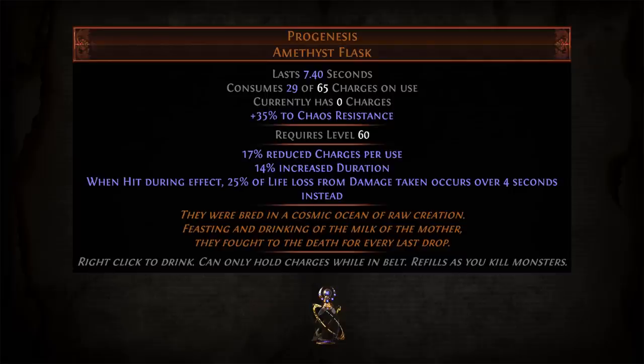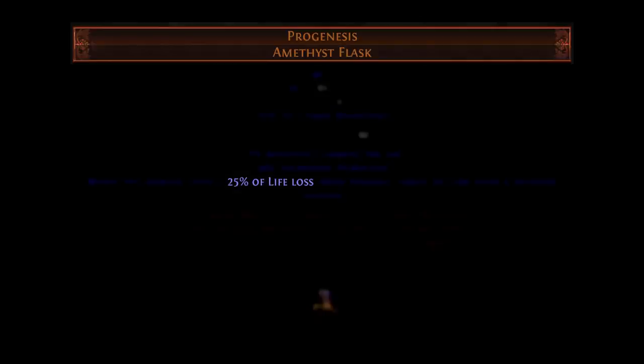The important thing to understand about Progenesis is that it only interacts with life loss — not damage taken, not energy shield loss, not mana loss, and so on. This means it won't work with Chaos Inoculation or other setups for which energy shield is the primary HP resource. It also loses some efficiency with Mind Over Matter and other builds with secondary HP pools like Ward and Guard skills. Some users on Reddit, after doing some testing, concluded that the flask was bugged and not actually delaying the full 25% of life loss listed on the item. However, I suspect that the testing was flawed and done with a non-zero amount of energy shield — since some of the damage was taken from energy shield, only the portion dealt to the life bar was being split into upfront and over-time life loss, making it appear that the flask was bugged.